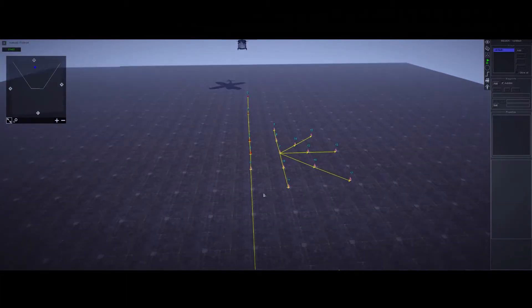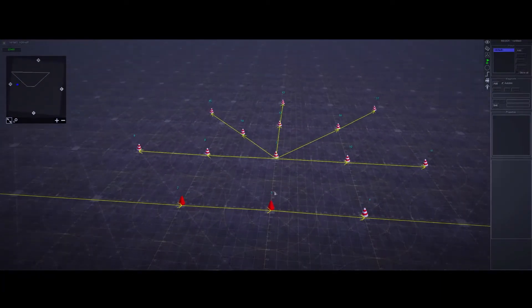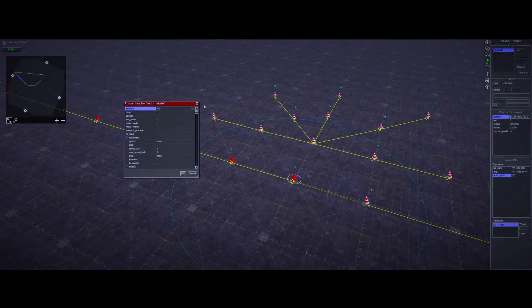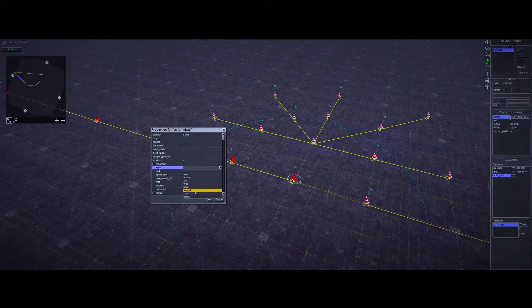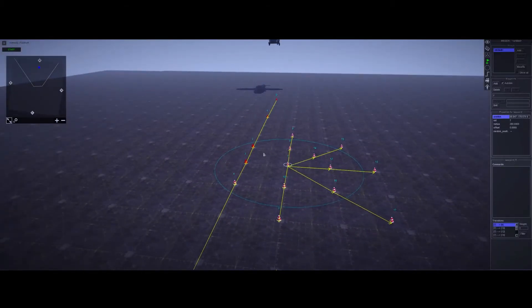As noted in the last video, once units exit via the Emit command they walk to their destination waypoint. If you want them to rush out of the helicopter, here's how: select waypoint 3, go to Command, and optionally add an Actor State. Set the source to 'standard' rather than the waypoint — because if you select the waypoint, the helicopter will be affected too. Set the affected tag to 'emit' and change the speed to 'assault' so those units will run to their destination once they exit.